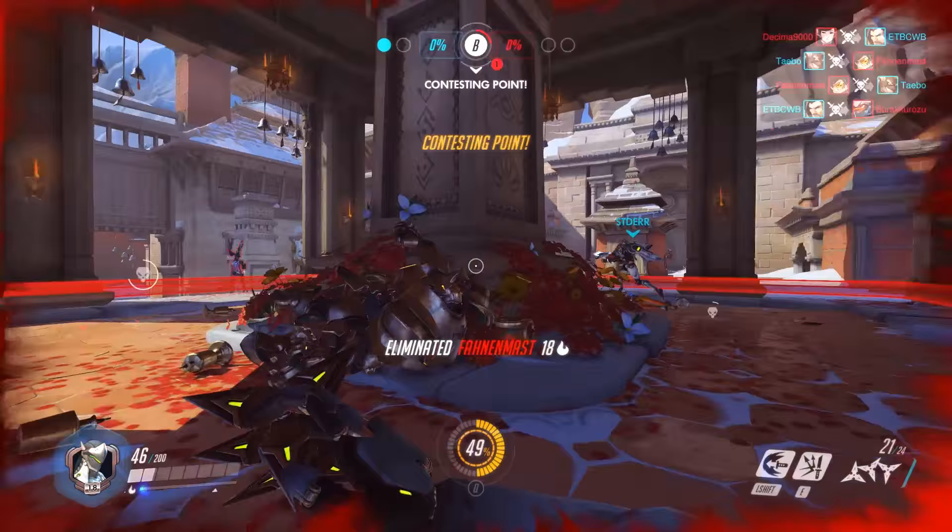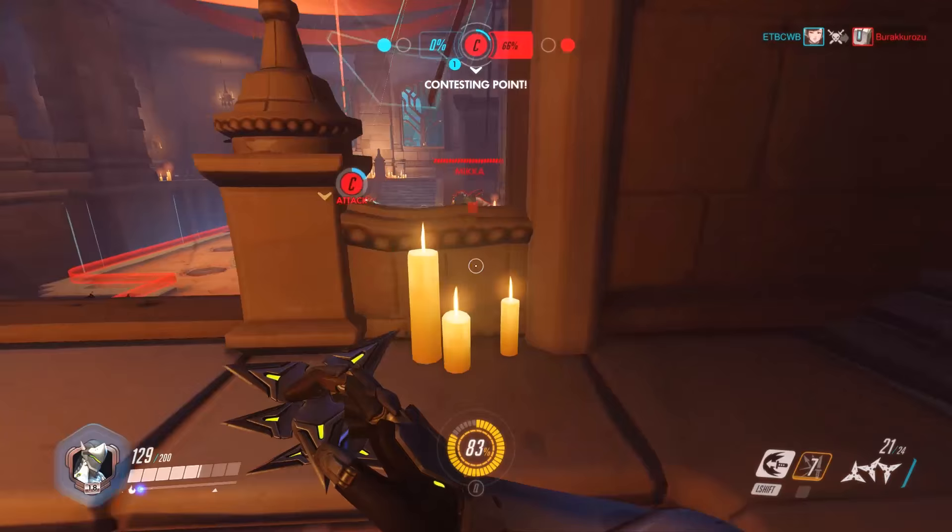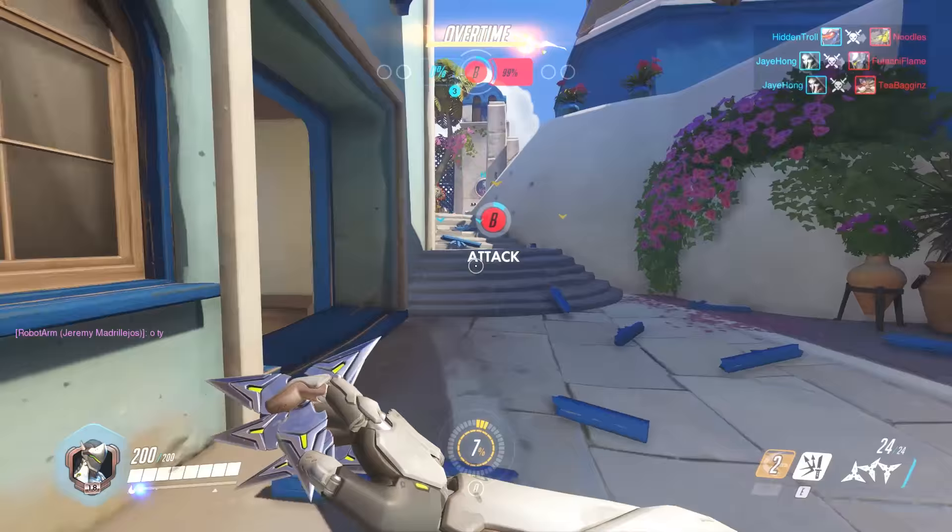You can also deflect ultimates. So if Zarya happens to shoot a graviton surge into your group and your group is like, oh no, we're going to be sucked in together — you can deflect that and the other group gets sucked in and you guys can kill them. You can also deflect Hanzo's dragon strike arrow before the dragons come out if you time it well, and it'll shoot them right back at his brother. Those are feats of timing.